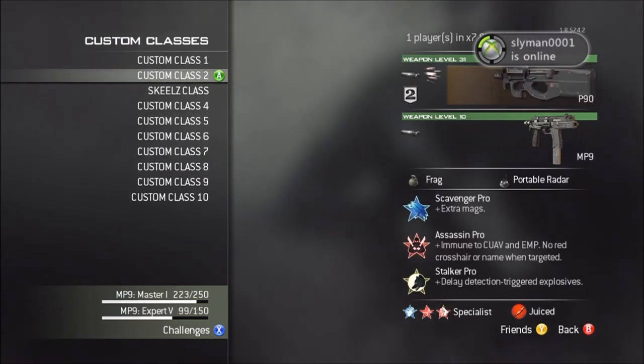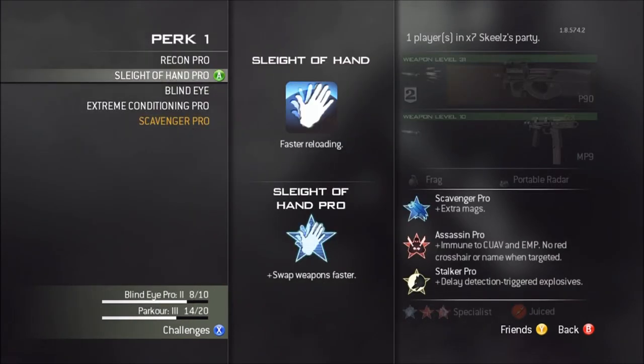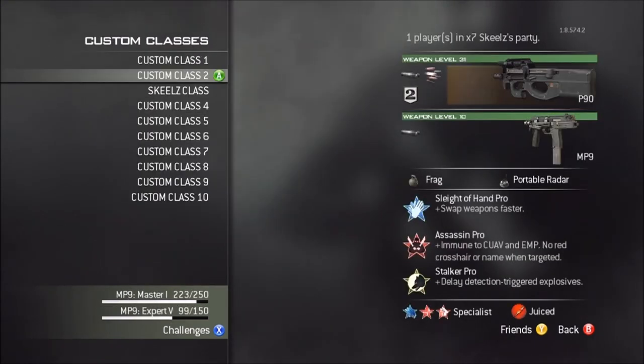Second class — I didn't use this class as much, I used to. It's the P90, Silencer Rapid Fire — definitely the best. MP9 secondary of course, Frag, Portable Radar. And right here I'm actually going to trade this for Sleight of Hand — it works way better, and then your first unlock can just be Scavenger Pro. I was trying that out but I don't like it as much.